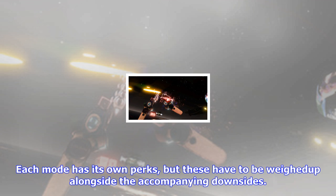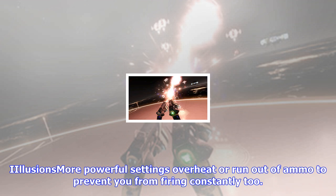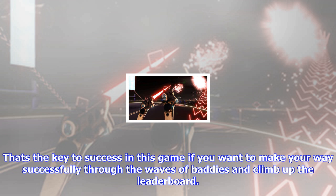The guns have a variety of firing modes that can be switched on the fly, including changing between pistol, shotgun, grenade launcher, and more. Each mode has its own perks, but these have to be weighed up alongside the accompanying downsides. The grenade launcher, for example, is great for taking out enemy robots when they're bunched up together, but it also explodes in a massive cloud of color and makes it hard to see where the robots are and when they're about to shoot. More powerful settings overheat or run out of ammo to prevent you from firing constantly.